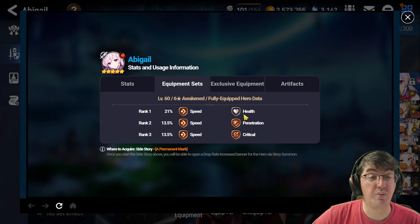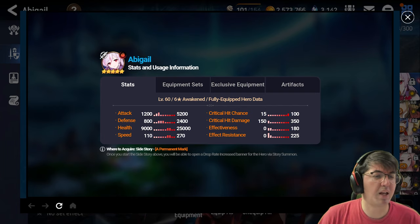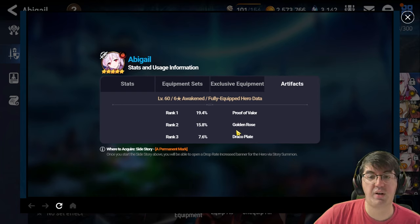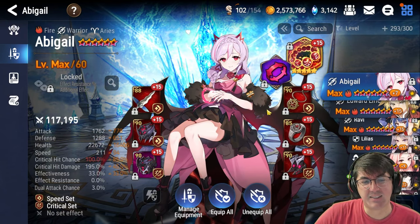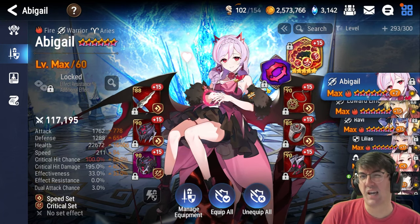For Abigail, a level 60 six-star fully awakened character, 21% of the player base is playing her on speed with health as the two-piece offset. Under stats you can see the averages: attack is pretty low around 1300, health is closer to 25k, and speed is maybe around 230-240. Critical hit chance is maxed at 100%, with very little crit damage or effectiveness. For exclusive equipment, 78.46% use EE number two, and for artifacts, 19.4% use Proof of Valor. Comparing to my Abigail on Samsara Prayer, she might be outdated.